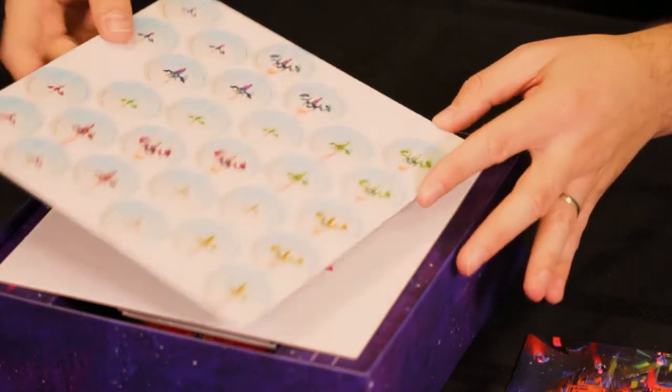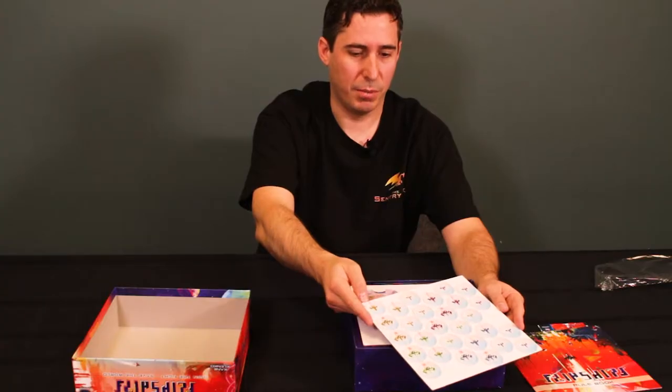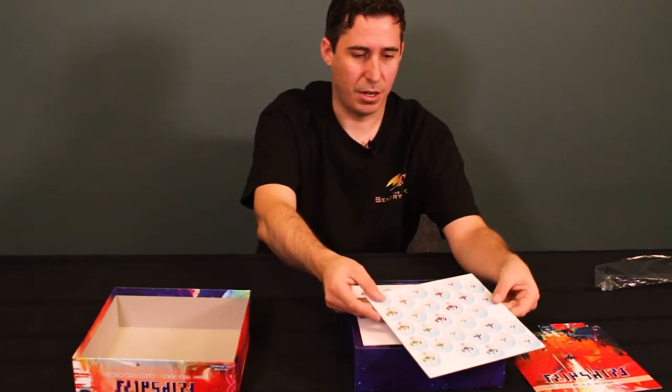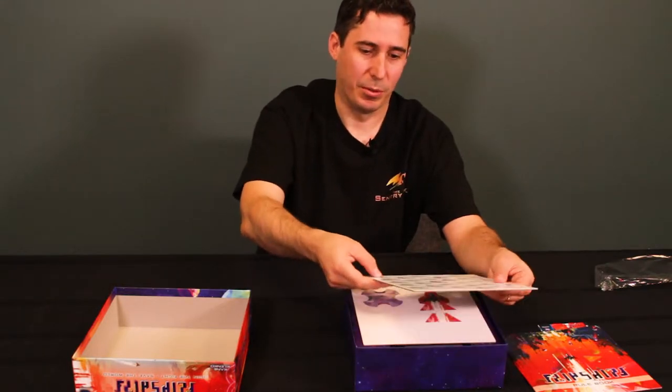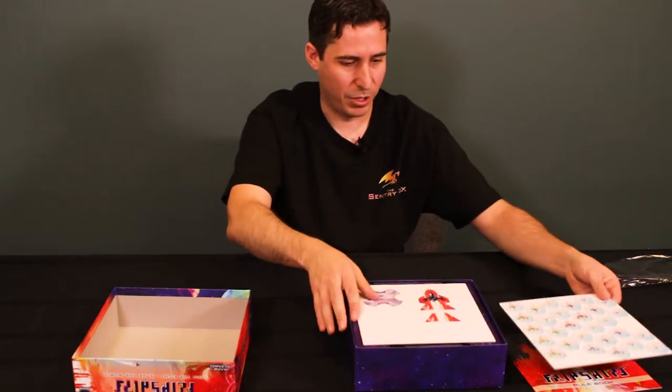We have a little punch board of player ship tokens — decent thickness card tokens that you're going to be flicking, so they need to be fairly sturdy and have a little bit of weight to them, which they do.